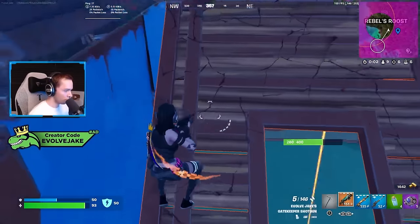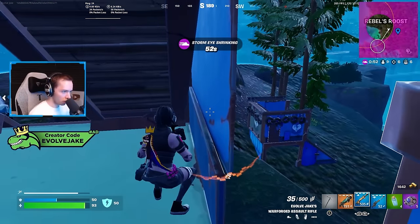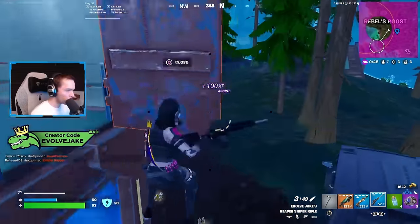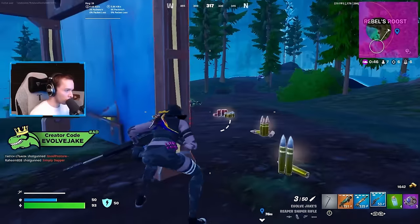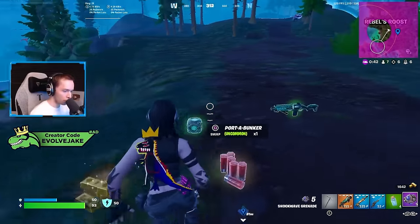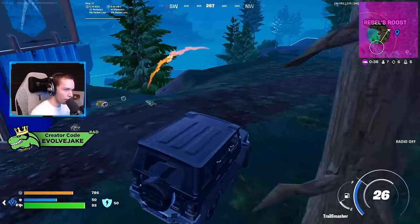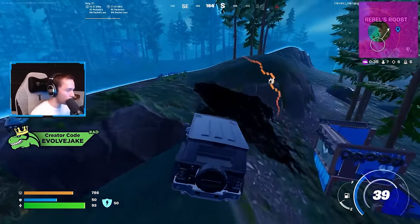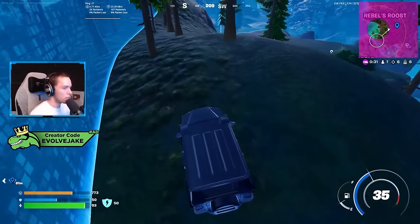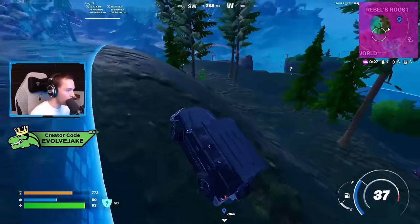I was thinking I could maybe shockwave that guy under me out of his bunker, but it's not worth it. I'm somewhat tempted to take these bunkers. I was considering dropping the mini for that — but are these minis actually gonna help me? At this point I should have taken the bunker. I don't think I would have had time to get minis off — the fights are gonna be people just hopping on each other.